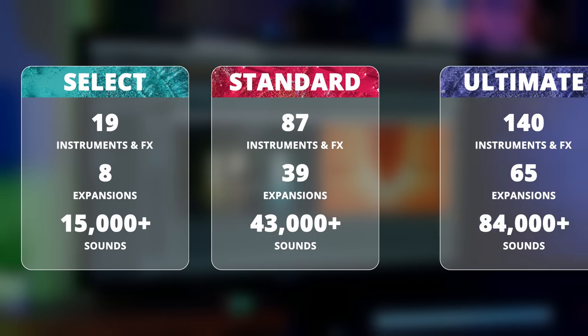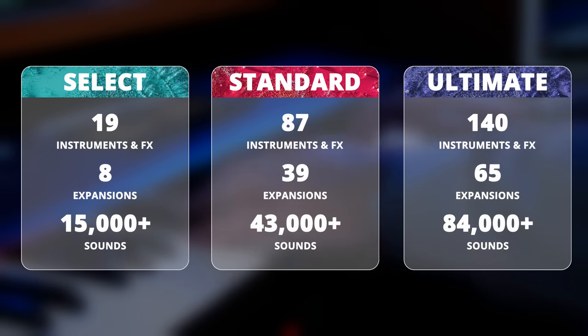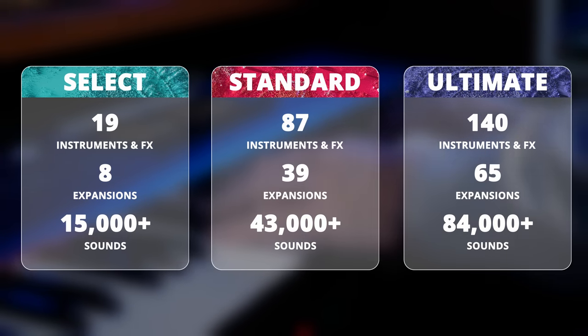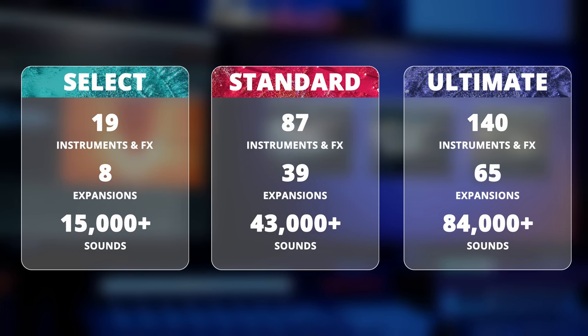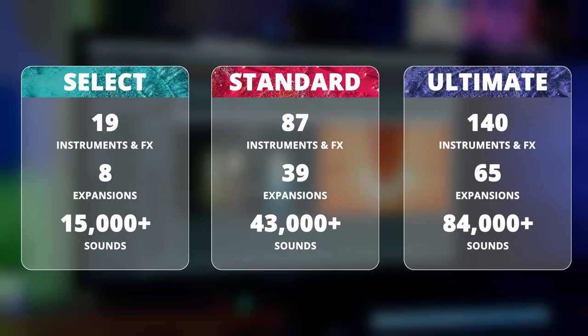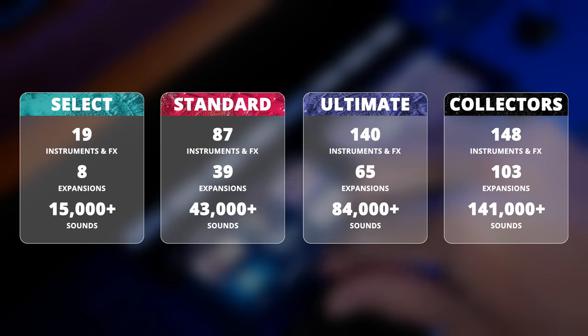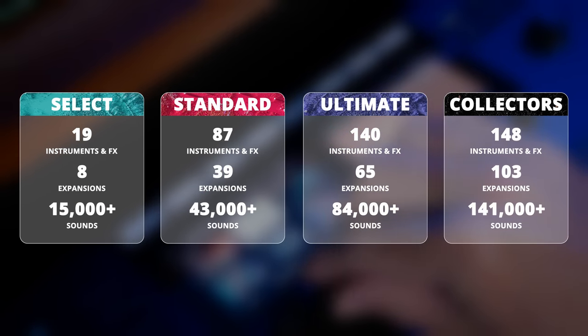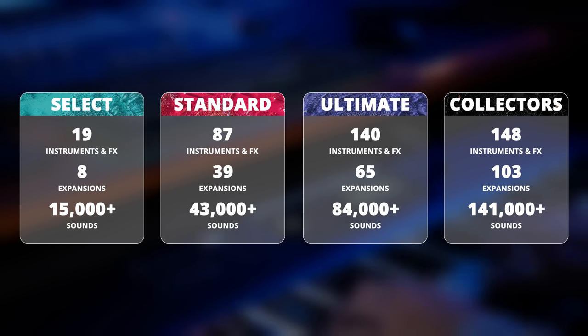Then we have the Ultimate Edition which has 140 instruments and effects, 65 expansions and over 84,000 sounds. Now if Ultimate is just not Ultimate enough for you, then you can go crazy with the Collectors Edition containing 148 instruments and effects, 103 expansions and over 141,000 sounds.